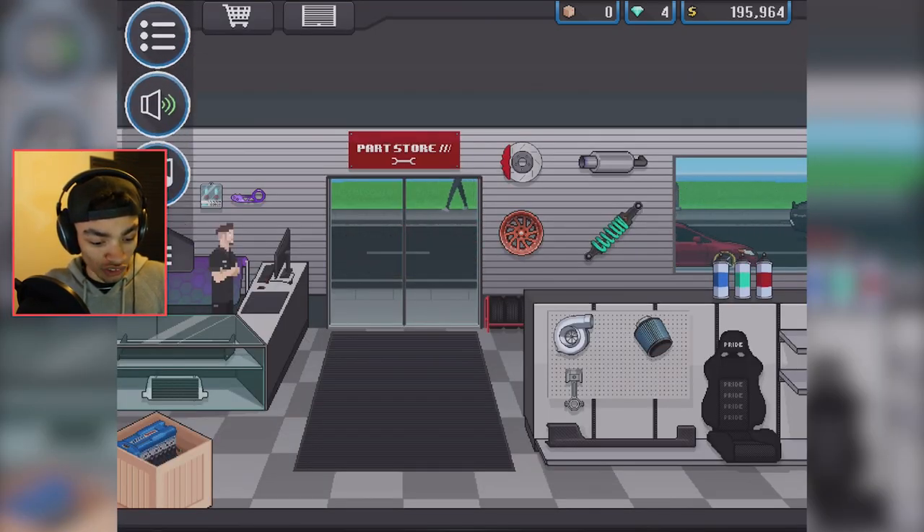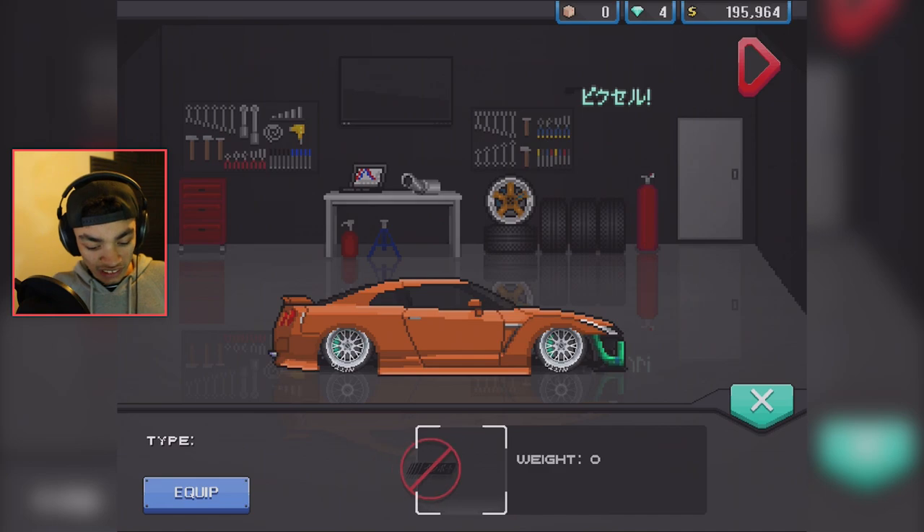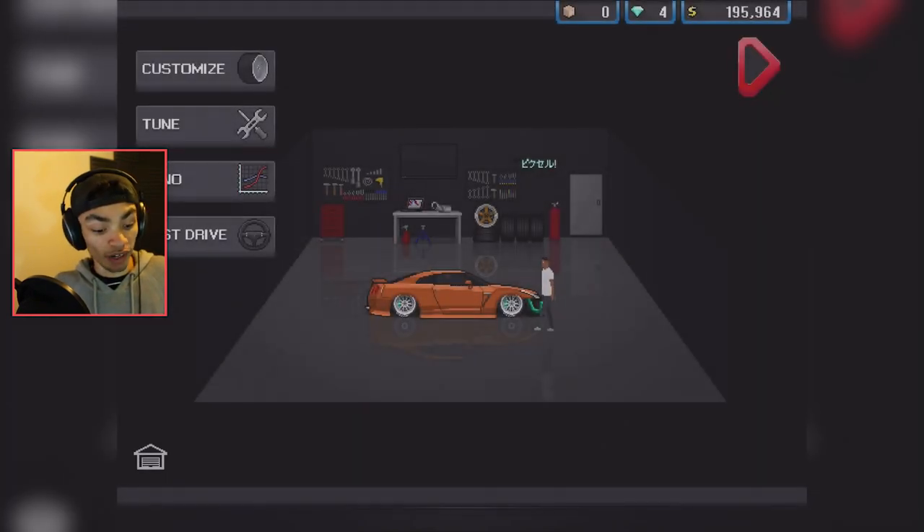I want to go to wraps and see how that works. One thing I actually realized — you can change the garage thing here, which looks freaking awesome. Go into customize and I'm guessing that's wraps. So yeah, that's the wraps. How do we buy them? I have no clue.